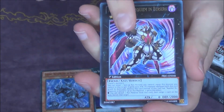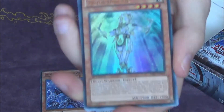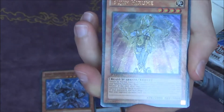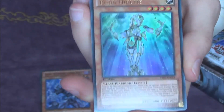Number C80 and Bujin Hirum — Bujin Hirum. So we got two of maybe the best Ultras in this set. I think Sylvan Charity is a bit better, or the Artifacts Ultras. Pretty much all of the Ultras are really good actually, but this is definitely an awesome one as well.